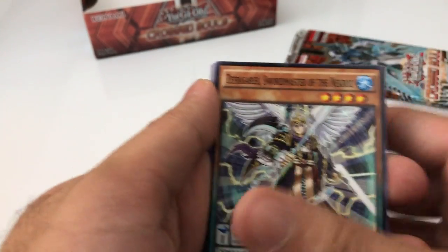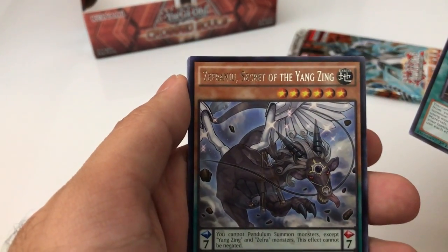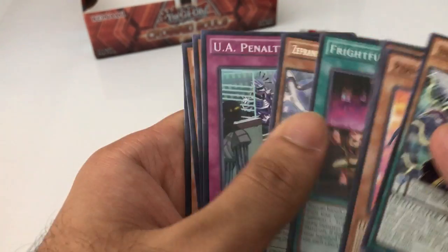The rare in this pack is — anyway — super: the Yang Z. Nothing else there.